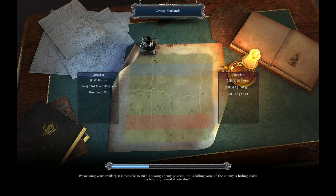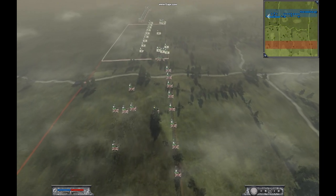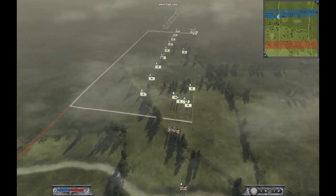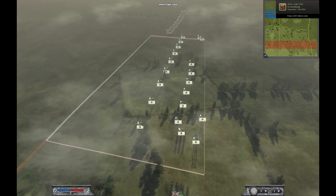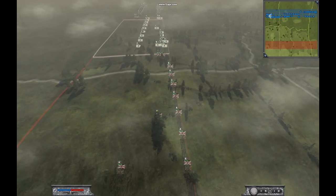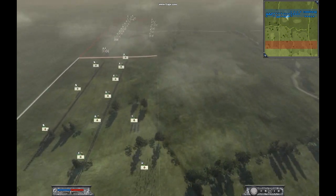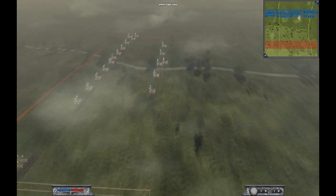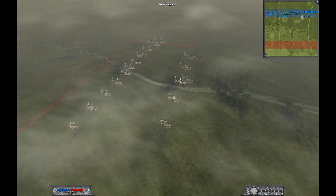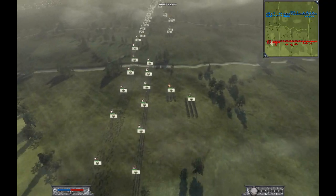Hello everyone, this is Ratu498 and this is a 3v3 clan battle on the Grassy Flatlands map, Huntsman vs MH. I'm playing as GB. 33rd Foot is playing as Portugal in the centre. And on the left flank we have BuzzFuzz playing as GB. BuzzFuzz decided not to bring any cavalry in this game. Our opponents are playing as Prussia.